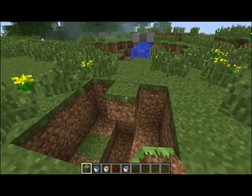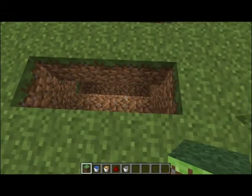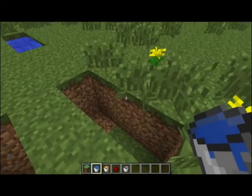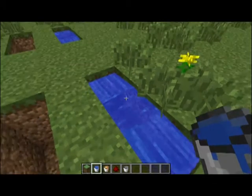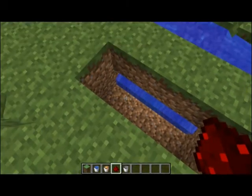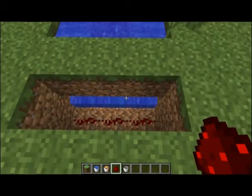Put a bar of anything inflammable across the centre there, then place 3 redstone — which you will lose each time you use it — but you will keep your lava, which is nice.